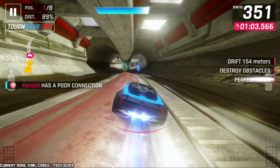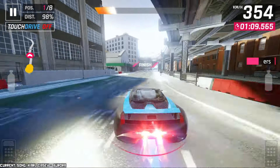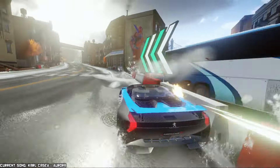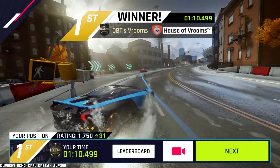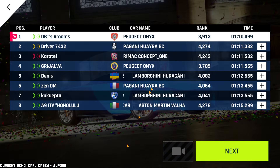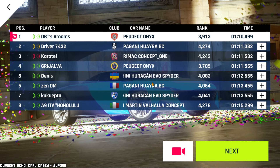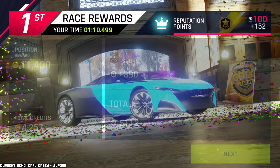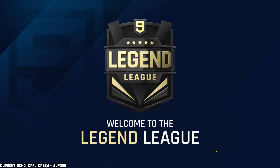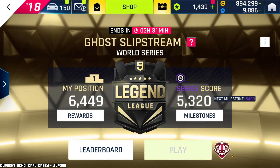In Ghost Slipstream, this thing is definitely quite the beast, as demonstrated in this video. Please give me 31 points — exactly 31 points, let's go baby! Defeating Pagani Huayra BC, Rimac Concept 1, Peugeot Onyx, Huracan, Huayra, Huracan, and Avallara — damn! I think this is the very first time I managed to get to Legend League in Ghost Slipstream. That's the power of this car, and the fact that I have a bunch of fuel helps a lot too.